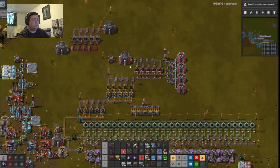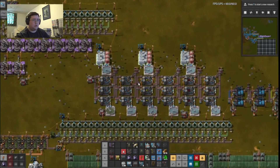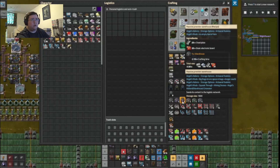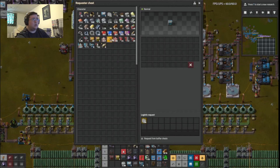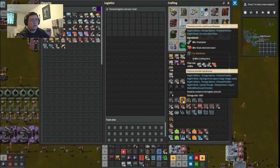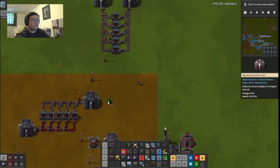Damn, I just realized I'm going to need warehouses for those things. I only have enough for one warehouse. That is a pity. I could use a big passive provider chest instead of this thing.